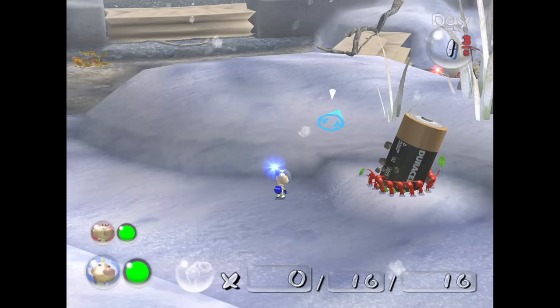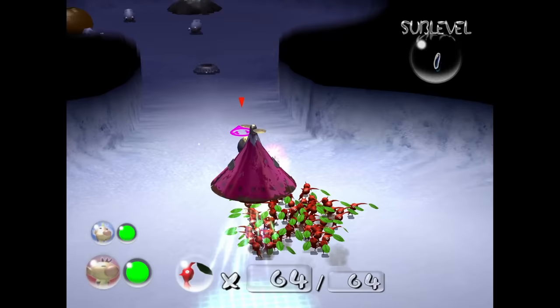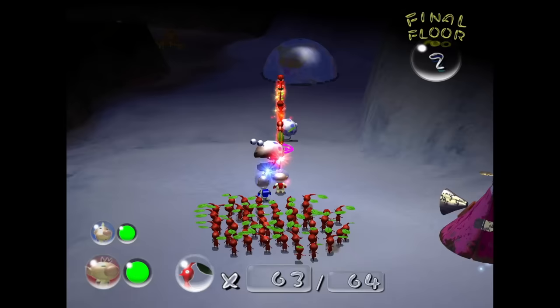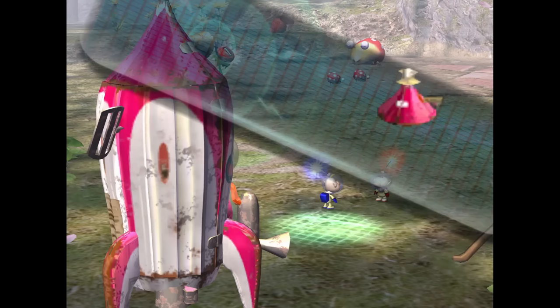The first two days are basically tutorial days. Day 1, you just collect the battery and the day ends. Day 2, you explore the emergency cave, collect a piece of the globe, and then the day ends. There's basically no enemies and it's not exciting, so we're skipping them. Let's go on to Day 3, where the run actually starts.